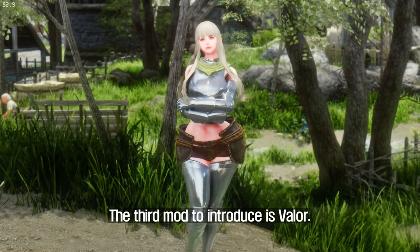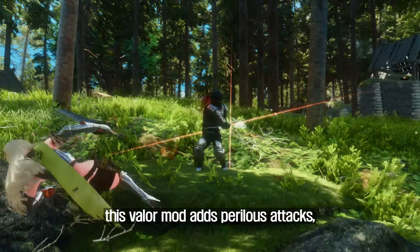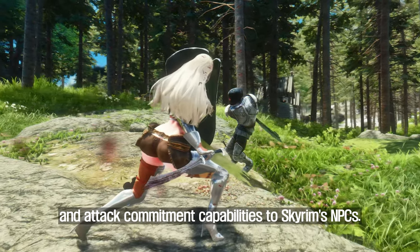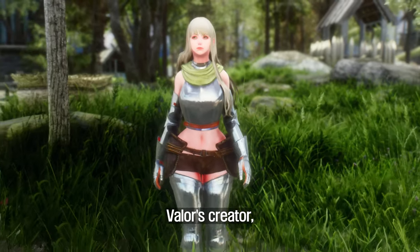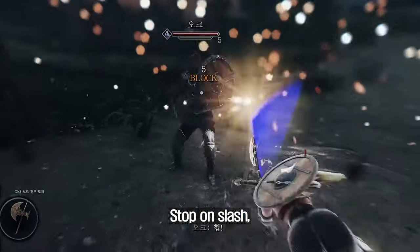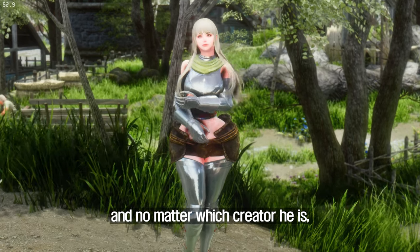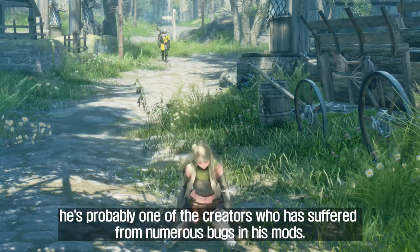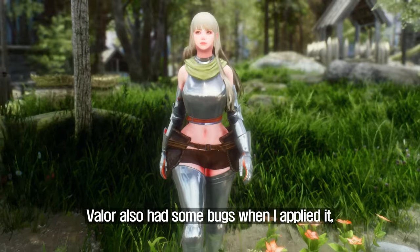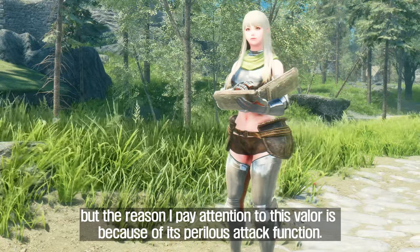The third mod to introduce is Valor, formerly called Valgrind. This Valor mod adds perilous attacks, passive dodge, and attack commitment capabilities to Skyrim's NPCs. Valor's creator, D-Try, is the creator of Valhalla Combat, Elden Counter, Stop on Slash, and many other mods, and he's probably one of the creators who has suffered from numerous bugs in his mods. Valor also had some bugs when I applied it, but the reason I pay attention to Valor is because of its perilous attack function.